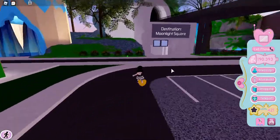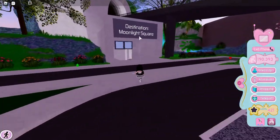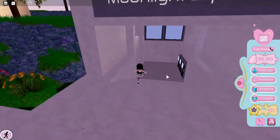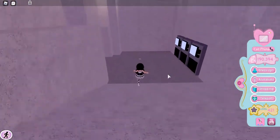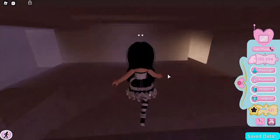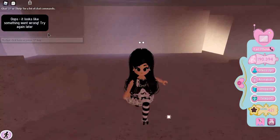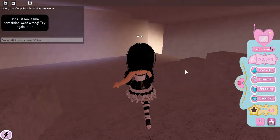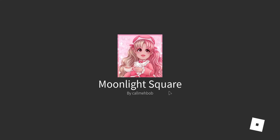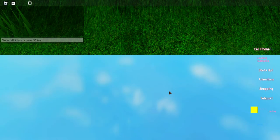The next thing is right next to it — the Moonlight Square Room. It's right here. I don't think most people know about this, but you just go over here and it teleports you to the Moonlight Square Room.